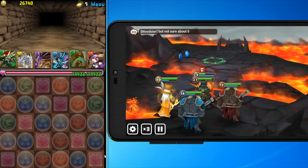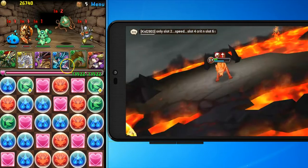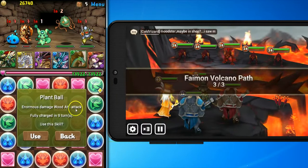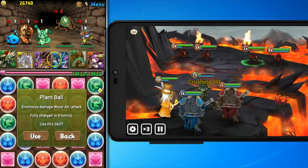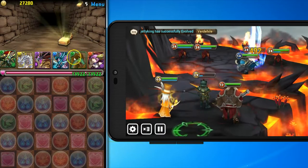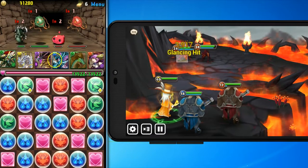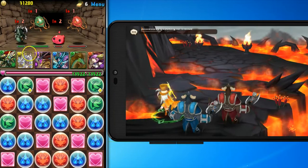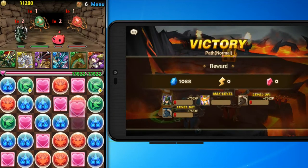My green monsters here powered up. Every one of these monsters has its own unique skill — this one is Plant Ball: Wood attack, fully charged at nine turns. As you play, your monster's skills will activate, and you can use those to kill other monsters, or they'll give you shields, or refill your hit points. There are tons of different skills, and team building is really what this game is all about. There are tons of monsters too — I want to go over the difference between the magic stones in Puzzles and Dragons and the Mystic Scrolls in Summoner's War.